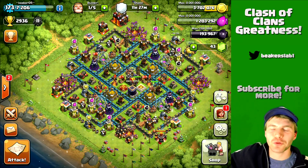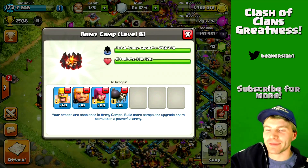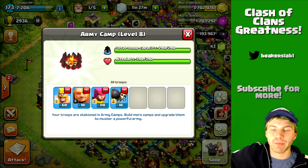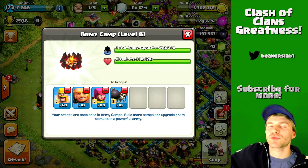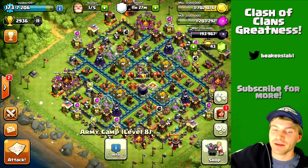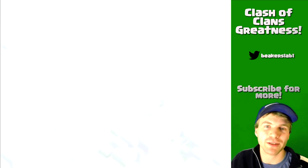Yo what is up Clashers, welcome back, my name is Beaker. Today we're gonna do some farming. I've got 10 giants, 10 wall breakers, and some barbs and archers. This is a real classic army — super simple, nothing crazy about it, no dark elixir troops, no goblins, nothing. It's good when you're boosting your barracks because you can just jam those troops in and go.